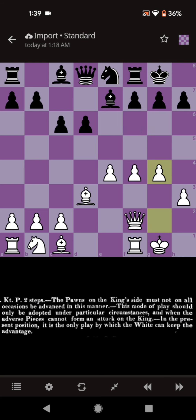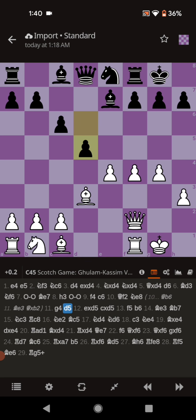Under normal circumstances you don't want to push the G pawn, but here it is acceptable, because if Black pushes the D pawn you can capture it with your E pawn, knowing you still have a pawn defending the F5 square. And that's exactly what happens: Black pushes D5, White captures, Black captures, and now White pushes F5.